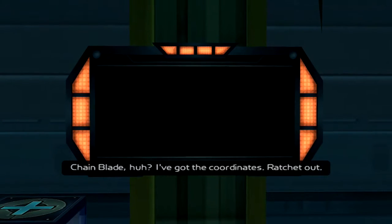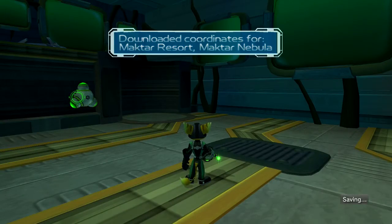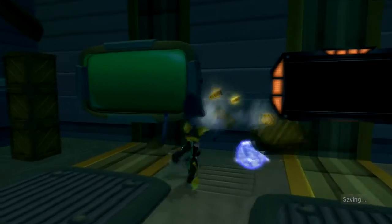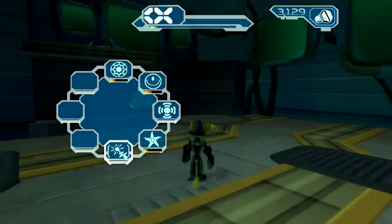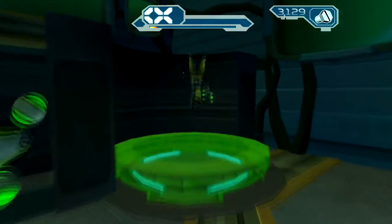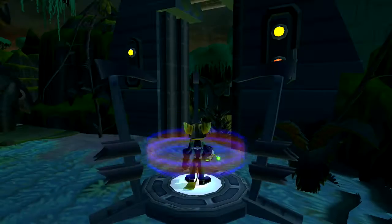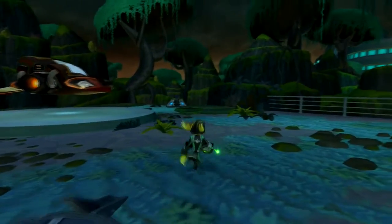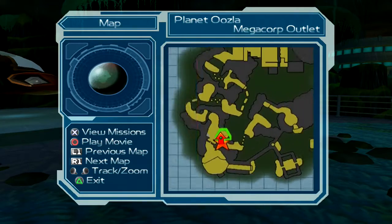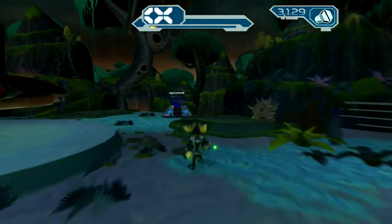The program seems to be working — I've got the coordinates. Ratchet out. Download the coordinates for Maktar Resort, Maktar Nebula. Sweet! I just love the pleasant music in this place — it's hilarious. There's a taste of the humor for you guys; that's one of the big things about this series. Also, free teleporters! Another thing this game likes to do — shortcuts up the wazoo. And we're done with this place for now. That only took six and a half minutes.